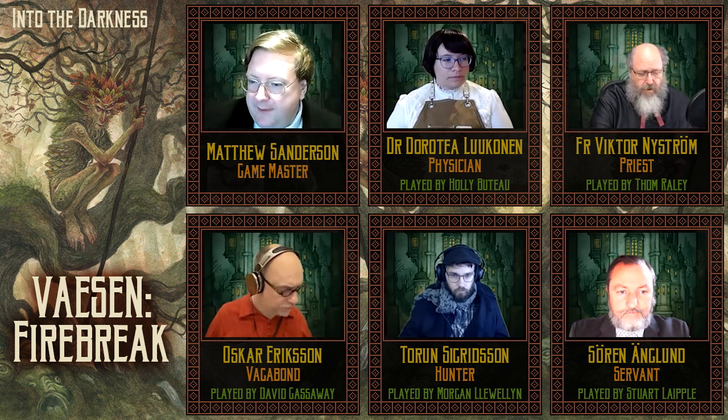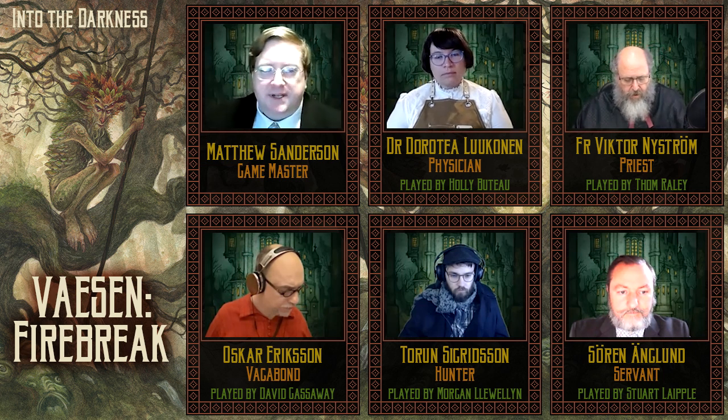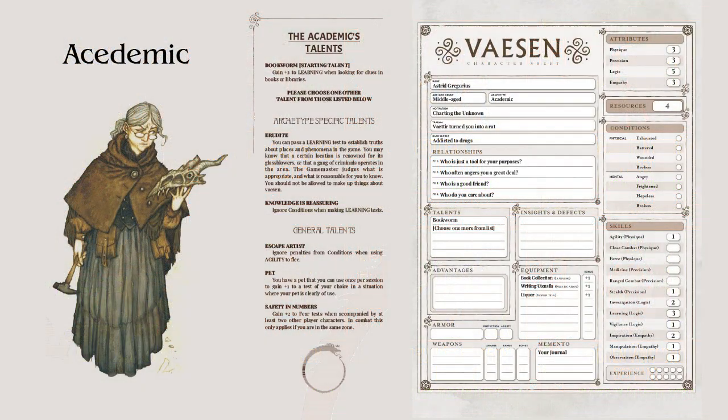Here's a quick overview of the basic mechanics. On your character sheet — the last page in the PDF sent across — on the right-hand side you'll have sections marked Attributes, Resources, Conditions, and Skills. Almost always when I call for you to make a roll, it will be for a skill roll: Agility, Close Combat, Force, Medicine, et cetera, going down that part of the sheet. In brackets next to each skill is the associated stat — you roll both together. So if I ask for Agility with Physique after it, you roll dice equal to your Agility skill plus your Physique score. For example, the Academic pre-gen has one Agility and three Physique, so she'd be rolling four dice.